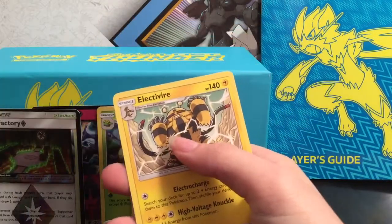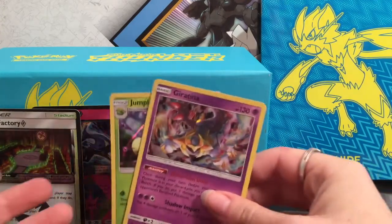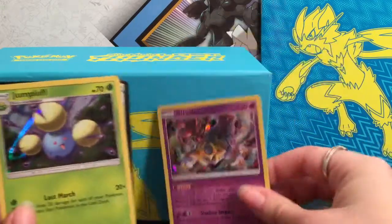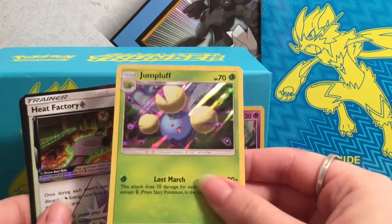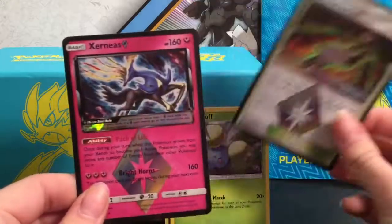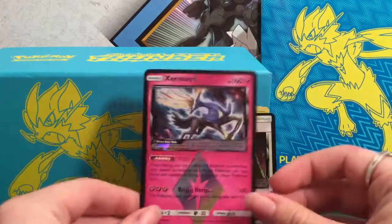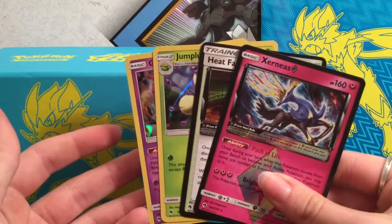So that wasn't that great of a box. We did get — I guess we can count three hits. Prism Stars kind of count as half a hit. So we have Giratina, which I actually really like this holo card. Jumpluff — another holo, the pattern on that one's kind of cool. And then the Heat Factory Prism Star and the Prism Star that I actually like the most, the Xerneas — which I actually didn't even realize this was one of the Prism Stars. I'm actually kind of happy with this box, even though we didn't pull any GXs or anything, which is a little upsetting.